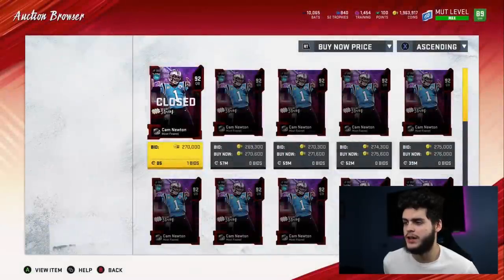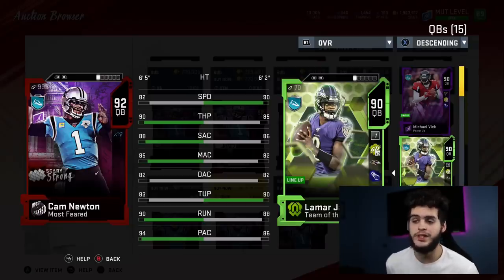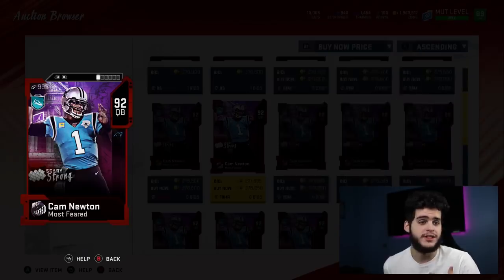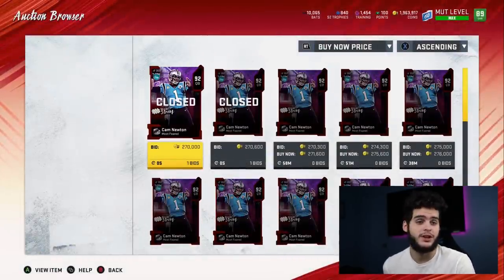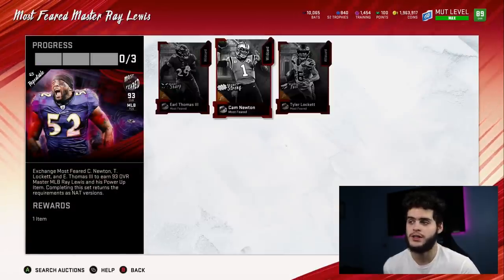Comparing Cam to a 90 overall base Lamar Jackson — Lamar can get his ability at base, Cam Newton cannot and needs to be powered up. Lamar is way faster, with similar accuracy and throw on the run. In essence, Cam Newton is like Michael Vick and Lamar Jackson with their speed taken away — and you know what you end up with when you do that? Steve Young. Steve Young has better passing stats and similar speed. If you want a Cam Newton-type card, get Steve Young — you'll get way better passing stats.